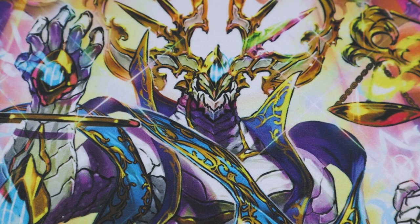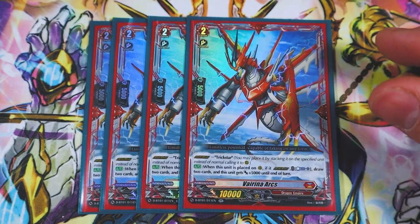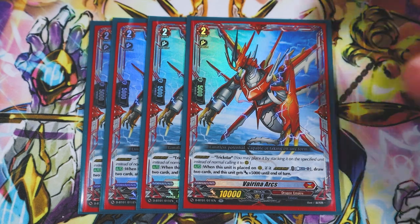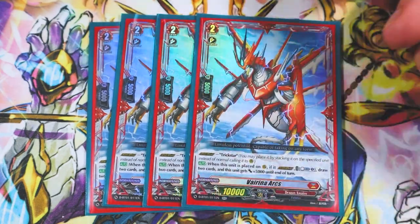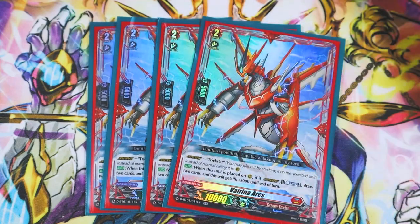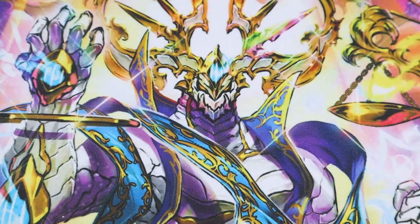Next up we got some resource management — we got Virena Arcs. Arcs is really simple: you overdress it on top of Trickstar, and when this is placed in overdressed state, you Counter Blast one, draw two cards, and it gets 5k. Drawing two is really nice, especially on the turn that you ride to grade two. You use Reno's skill to call Trickstar, and if you have Arcs in hand you just overdress, Counter Blast, draw two — already off to a great start. Definitely want to run four copies of Arcs.